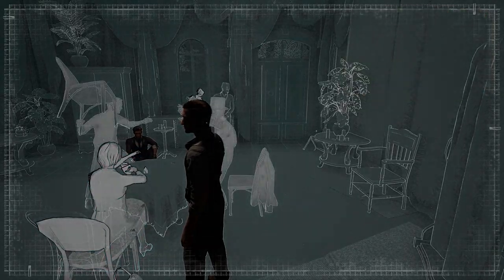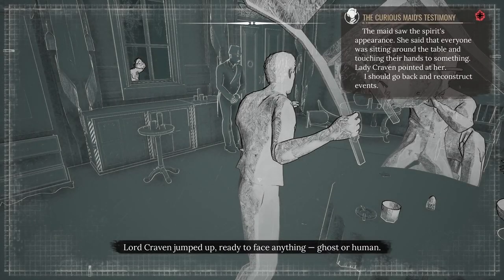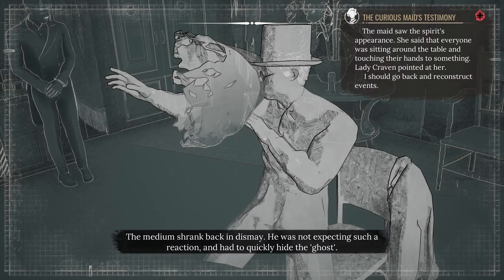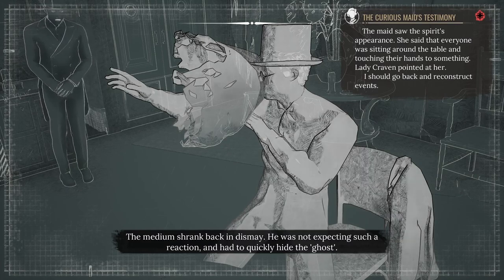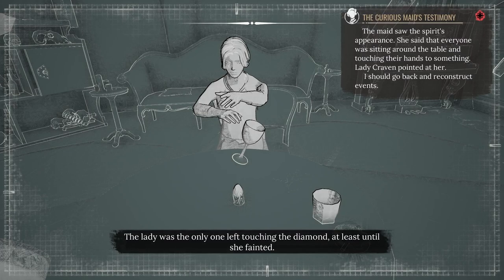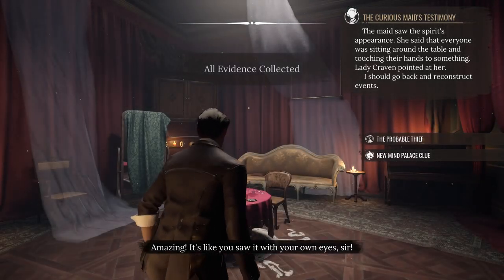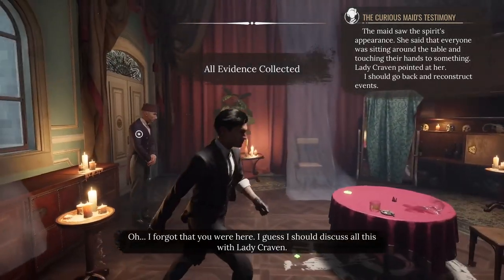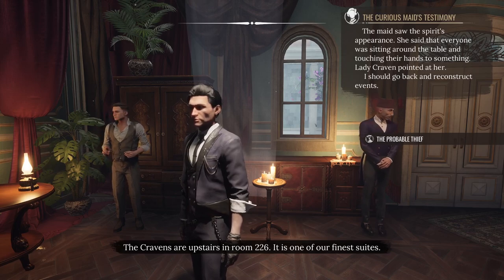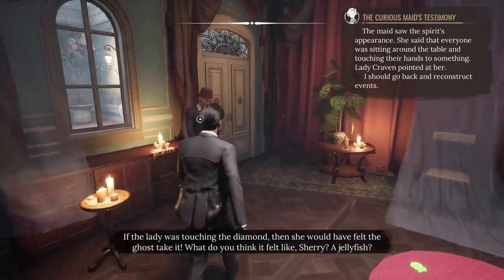Validate with space. It all began when the lady screamed and pointed at the window. Lord Craven jumped up, ready to face anything — ghost or human. The medium shrank back in dismay, not expecting such a reaction, and had to quickly hide the ghost. The lady was the only one left touching the diamond, at least until she fainted. Amazing — it's like you saw it with your own eyes, sir. I guess I should discuss all of this with Lady Craven. The Cravens are upstairs in room 226 — one of our finest suites.